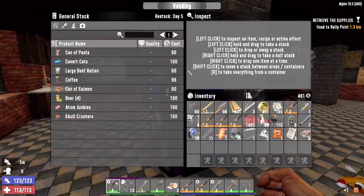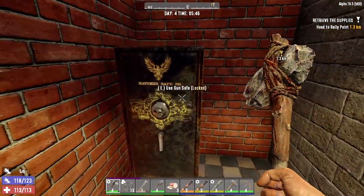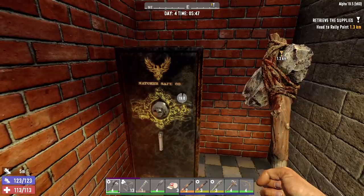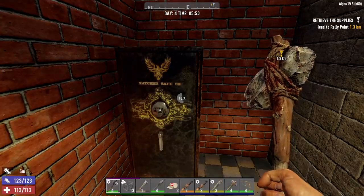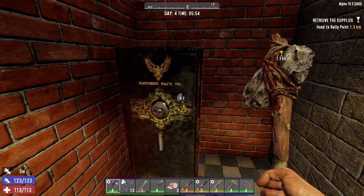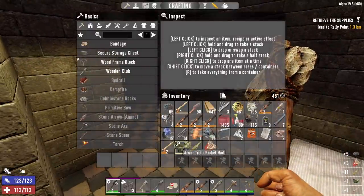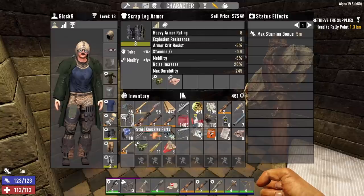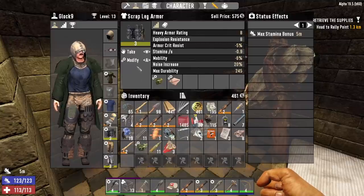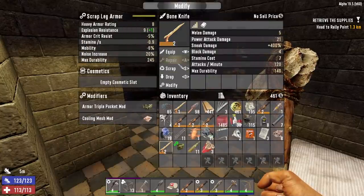Found some candy, and let's see if we can crack into this safe. Got three lock picks — if we break all of them the gun safe will have to wait. First try and didn't break any lock picks! Another triple storage pocket mod — that's crazy. We've got a triple in there, a single in there, and a triple in the boots, so let's replace the single with the triple.